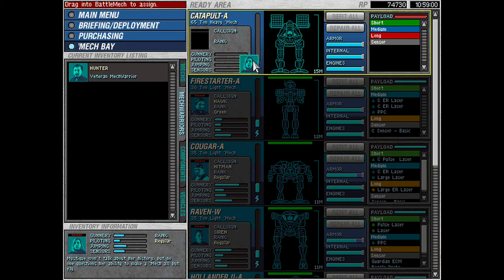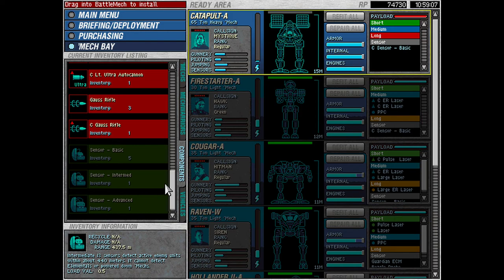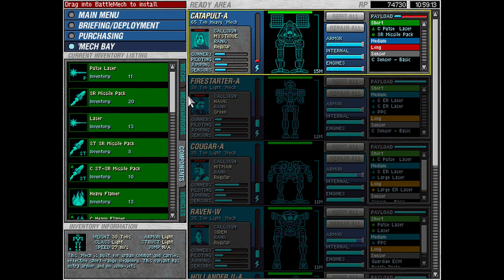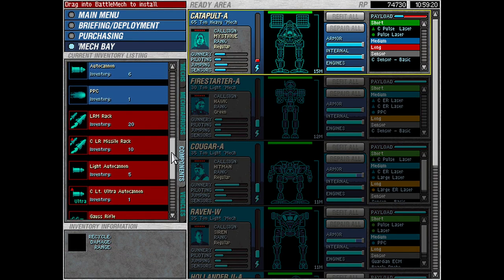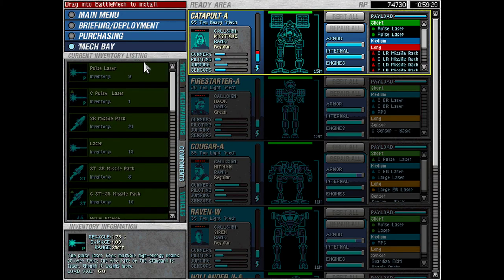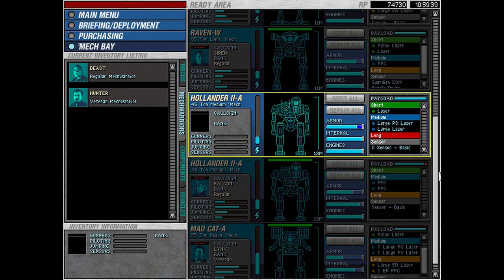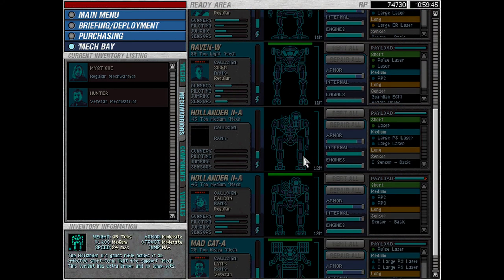We're going to put Mystique in the catapult, which is a bit unfortunate. As far as components go, we'll put a clan sensor basic on and run this mech basically stock. We'll put a clan pulse laser and a pulse laser on there, then fill her up with clan LRM missile racks. We may be able to fit an intersphere pulse laser on here — yeah, we can. Having Mystique in this is maybe not our best idea. This is the Beast — we'll put Beast in that. He's a regular so he still takes a malice, but his gunnery is way better. So Mystique goes in the Hollander.